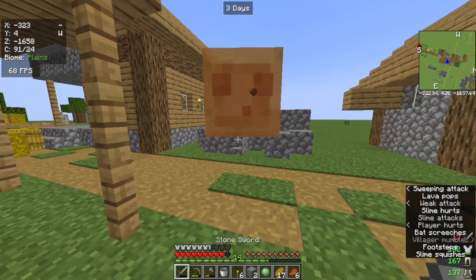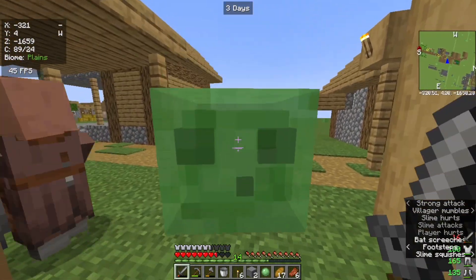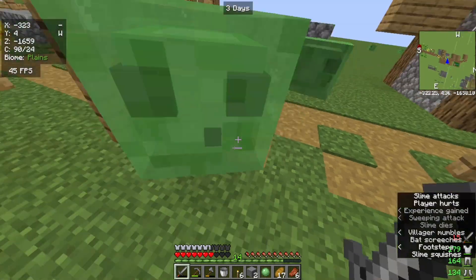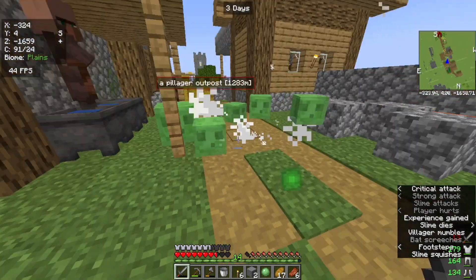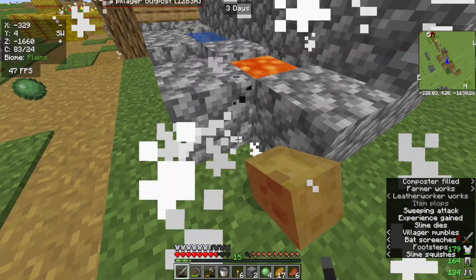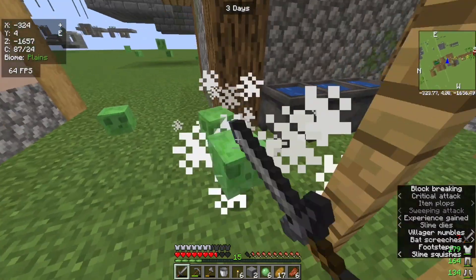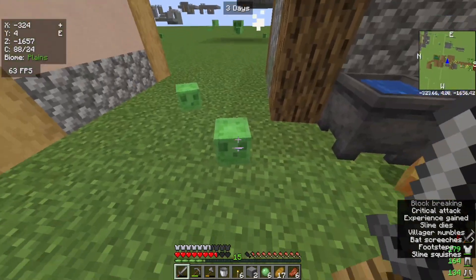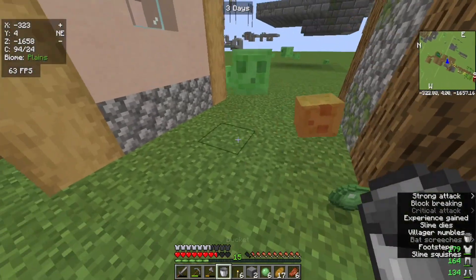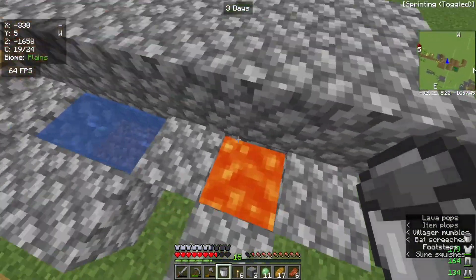I want to get a proper cobblestone farm going, and not this junk one. So we're going to the Nether today. The reason we're going to the Nether is because we need an observer, which requires quartz — and quartz is in the Nether, obviously.